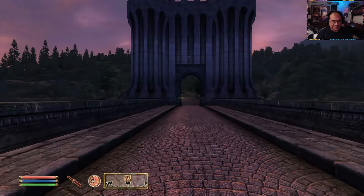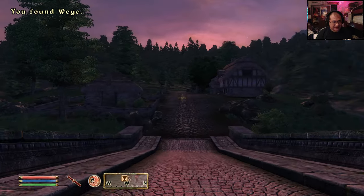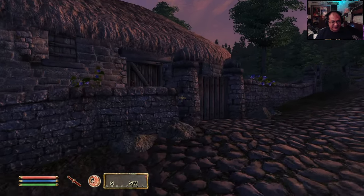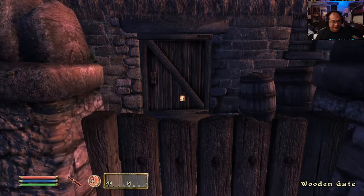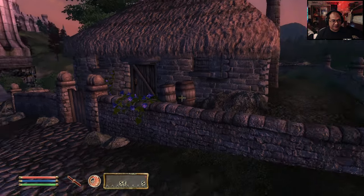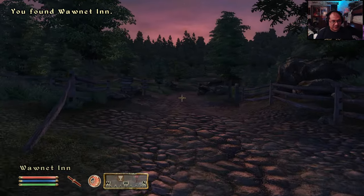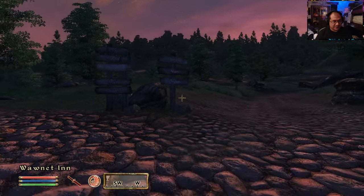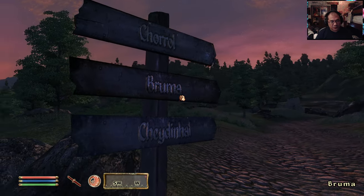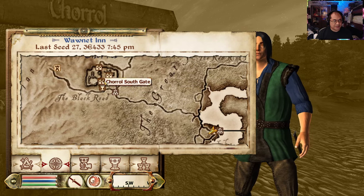I remember one time when I made an assassin character, back in 2006–2007. I killed a person in this house and I actually had a notebook where I wrote up my journal — inspired by a UK magazine review that covered the game in journal format.